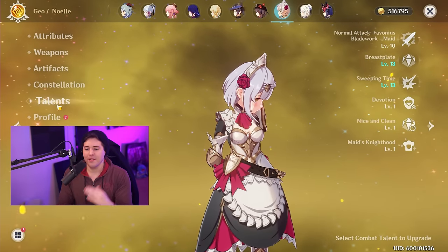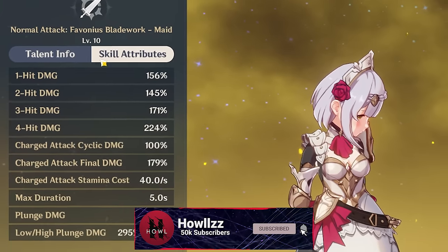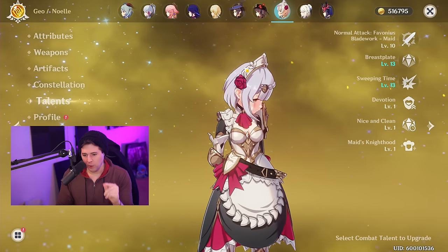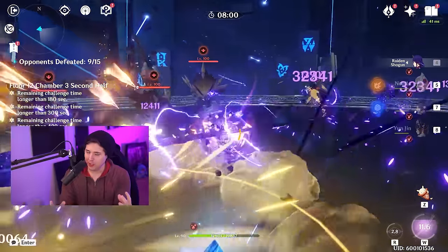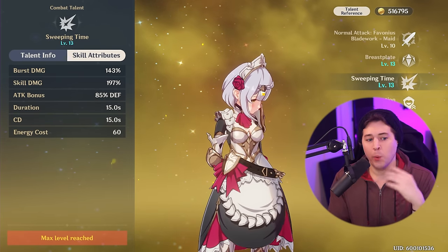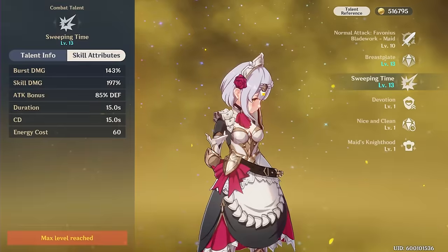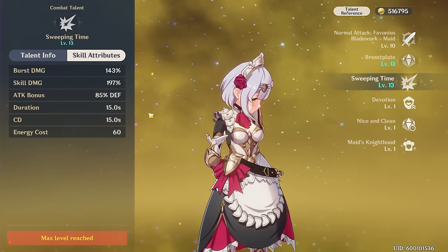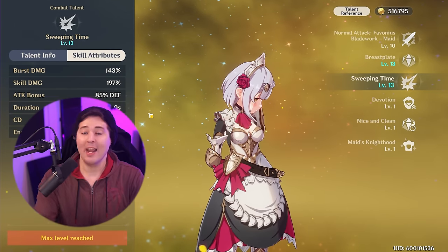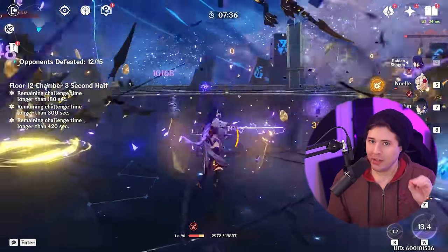First thing that you see when you go through Noelle's kit is that she scales a lot off of defense — Sweeping Time, Breastplate, normal attack. How do all of these things work together? So when you activate Sweeping Time, which is what everyone's going to be building around from new player all the way up to experienced player, it's going to convert a portion of your defense and give you attack for that. You can see at C6 Sweeping Time talent level 13, it's going to give me 85% of my defense as bonus attack. This does not mean that Noelle only scales off defense.